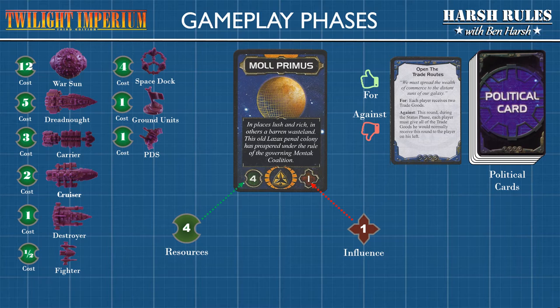There is also a third currency in the game known as trade goods. Trade goods are primarily earned through trade agreements, which we'll cover a little later in the tutorial. The value of trade goods is they can be used as either resources or influence, and they can be used to wheel and deal with other players in the forms of bribes and other considerations. Just remember, when you spend your trade goods, they're gone — they do not refresh.